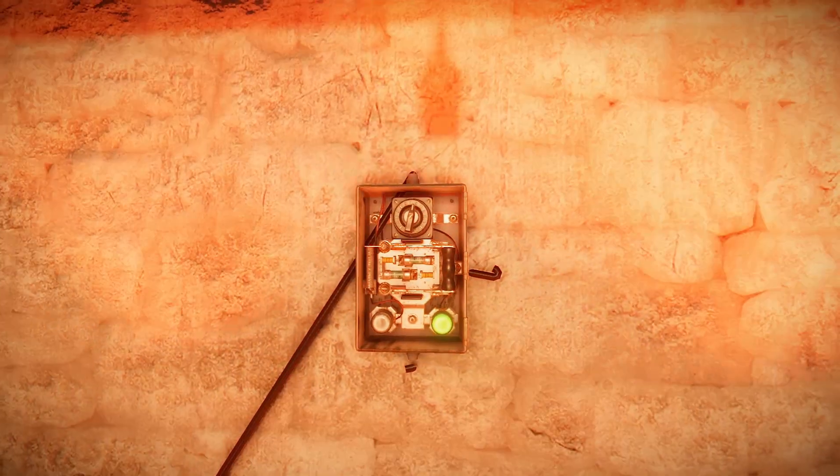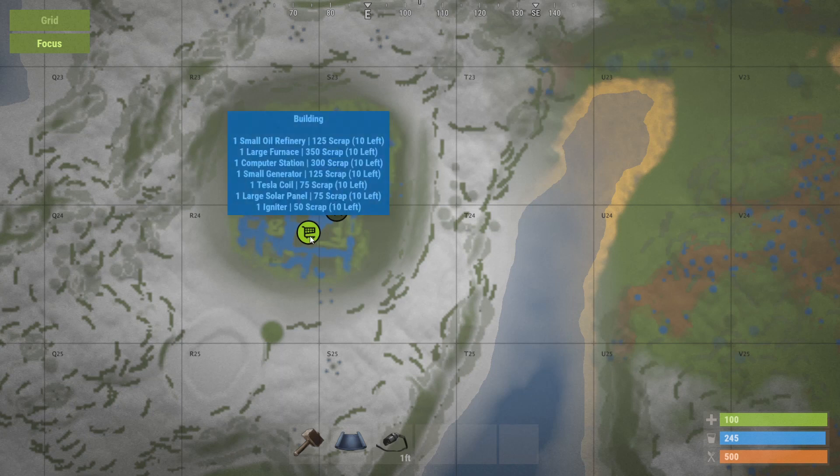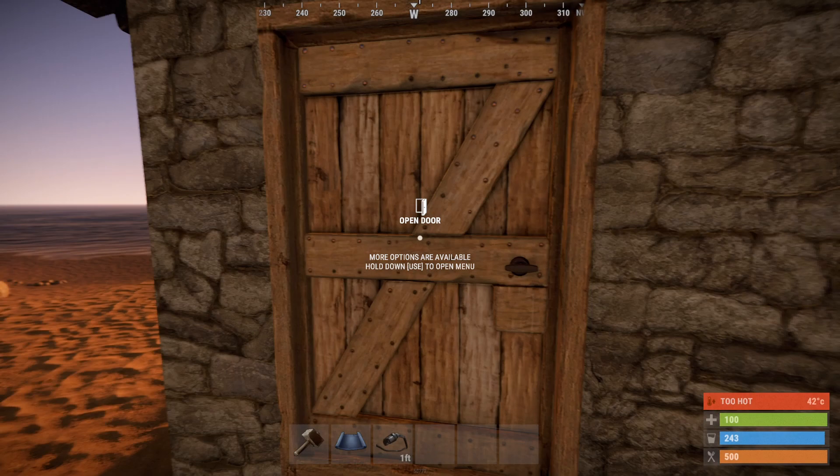Troublesome to find these boys, but simple enough to purchase them from the outpost. Rather cheap — only 125 scrap to buy and an extra 75 to research.